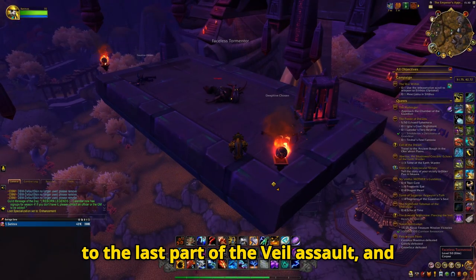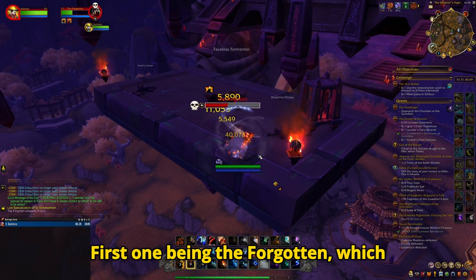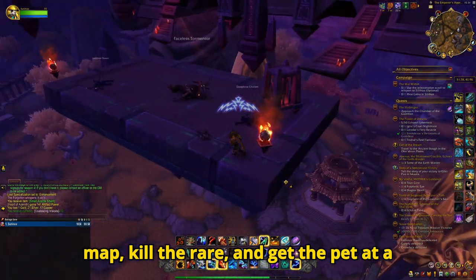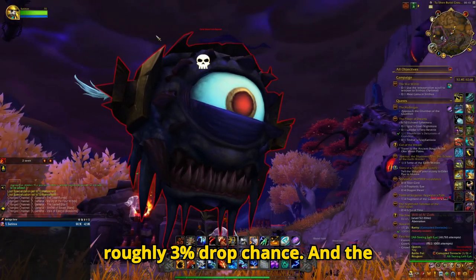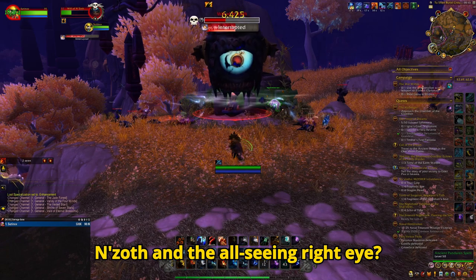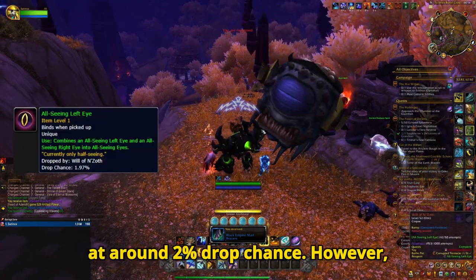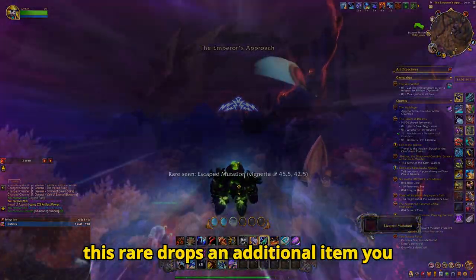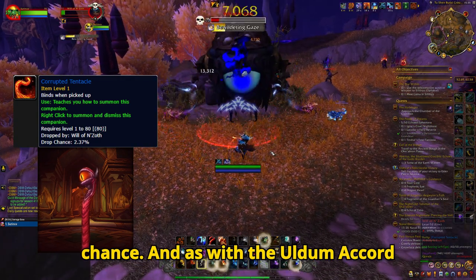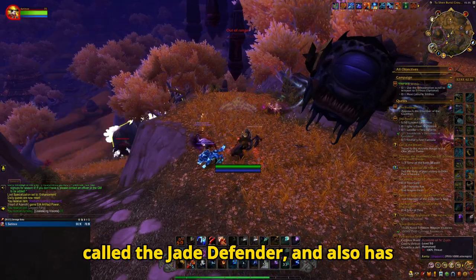We can move on to the last part of the Vale Assault, and that is the Black Empire Assault. There are just 2 rares from this assault. First one being the Forgotten, which drops a pet called Cuddly — just go to this spot on the map, kill the rare, and get the pet at a roughly 3% drop chance. And the last rare is the Veil of N'Zoth. Remember the Gaze of N'Zoth and the All Seeing Right Eye? Well, this rare drops the other one — the All Seeing Left Eye — at around 2% drop chance. This rare also drops an additional item, the Corrupted Tentacle Pet at around 2% drop chance. The Rajani also have their own Paragon Box with a chance of a pet being inside it, called the Jade Defender, at around 10% drop chance.